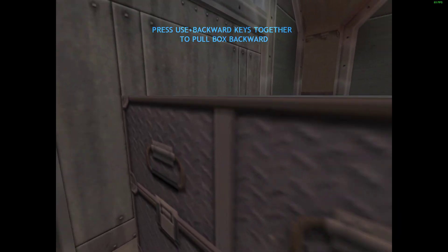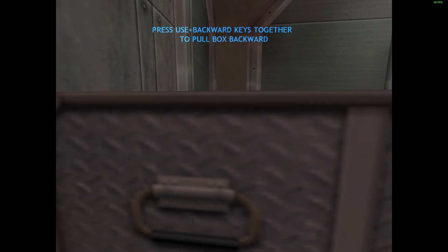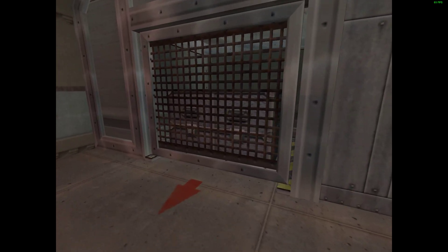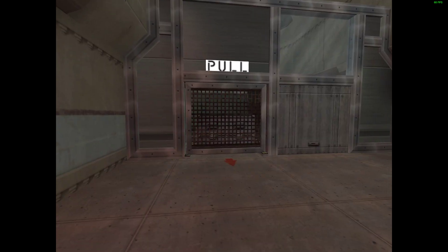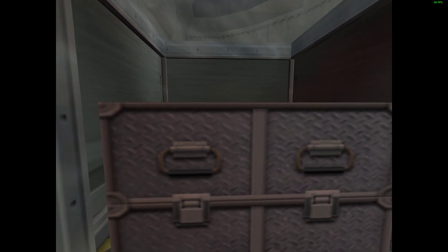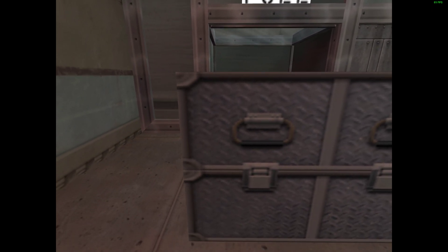To pull this box, move up to it and press your use key. Hold the use key down to keep a grip on the object, and move slowly backward. The object will come along with you. While gripping an object, you can also use strafe keys to move the object from side to side.